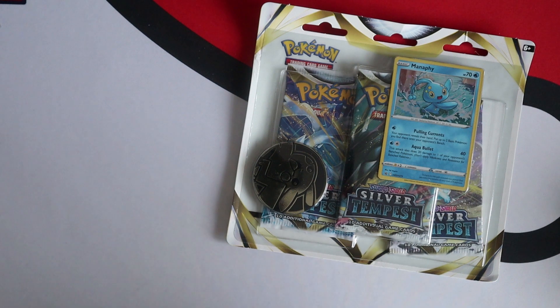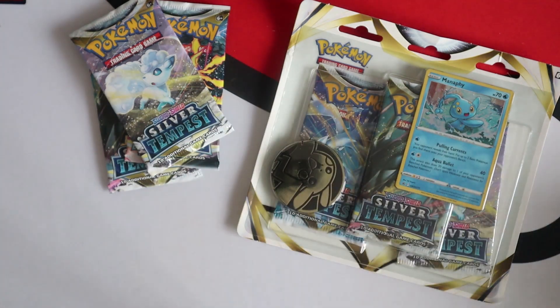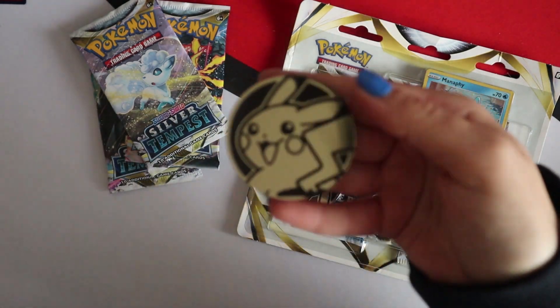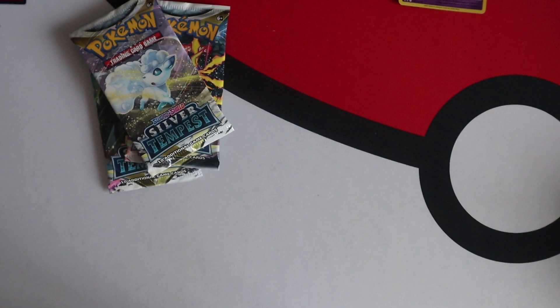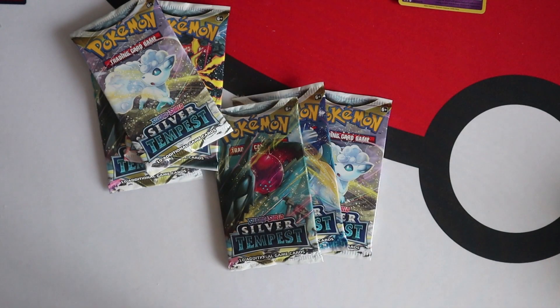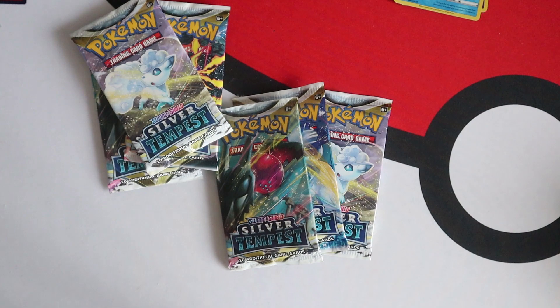The Pikachu coin - I'm not sure if that's new. I was sorting out my coins yesterday and I don't remember if that is a new one; I don't think it is. We've got the three packs here, you have your code card for TCGO - I do use mine. Coin, Pikachu coin, and promo. Let's just open this one - gotta do it off-screen because Joe is not here to help me right now. So we've got three packs there.